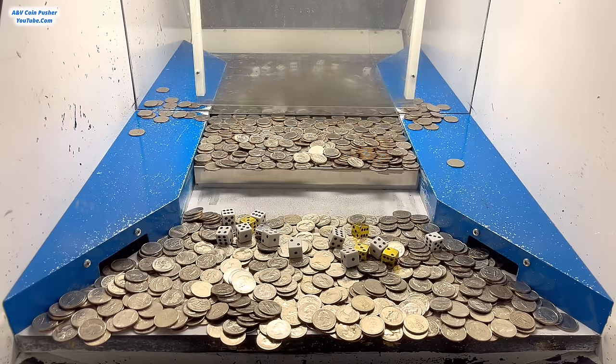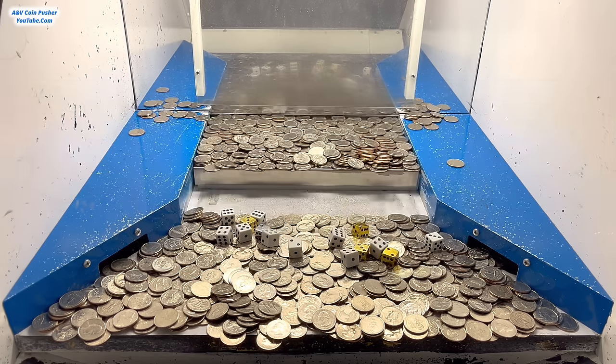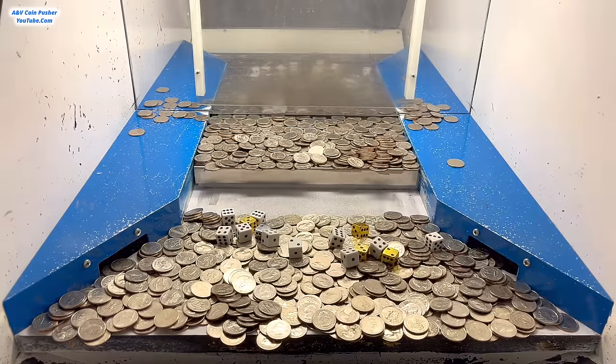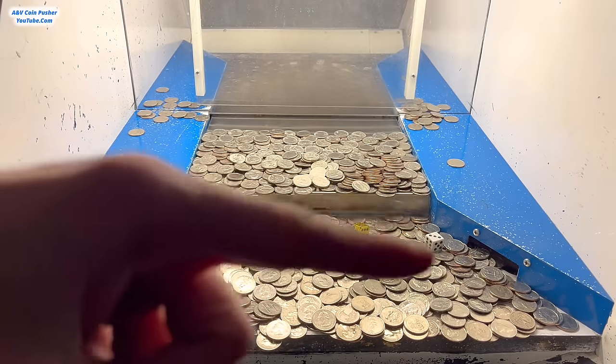Last but not least, we won 2,437 quarters. The silver dice landed on two, so we multiply that by two for 4,874 quarters total — dividing by four gives us $1,218.50 in quarters. That is a terrific win for the quarters. So that's the full breakdown from a 15 million dollar buy-in. If you enjoyed today's video and want to see this every single day, leave a like, hit subscribe, and enable the bell icon to be notified for future videos.